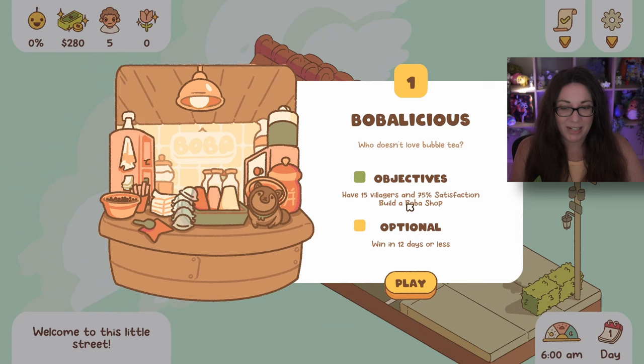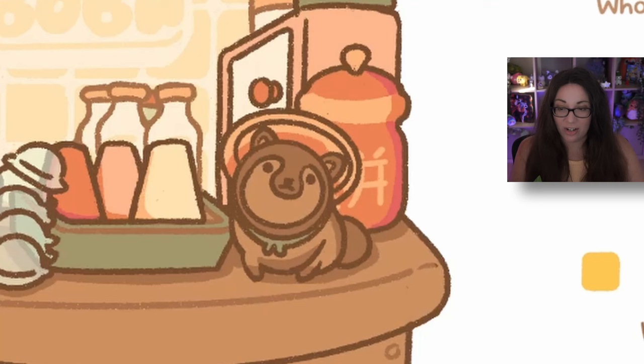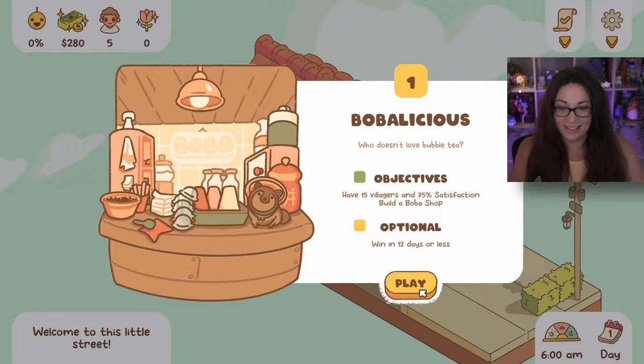Our objectives are to have 15 villagers and 75% satisfaction, and build a boba shop. Optional: win in 12 days or less. Let's just try to have 15 villagers and 75% satisfaction rate first - I think that might be challenge enough. I'm really not sure if having an animal on the counter is hygienic though. Let's not tell anyone!